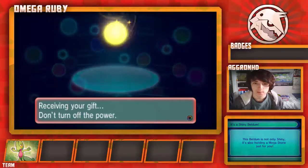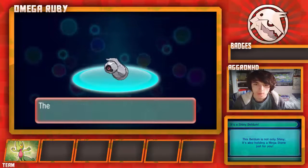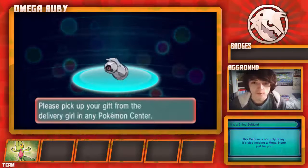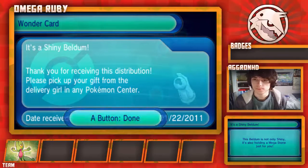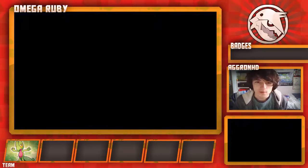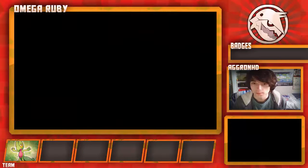To start off, we're going to be picking up my Shiny Beldum from the Mystery Gift. This Shiny Beldum will not be used in our team — we won't be using it. Although it would be pretty sick to have a Shiny Mega on our team, I am not going to be using Beldum on my team at all. Beldum is simply going to be there to level up and evolve for the Pokedex.